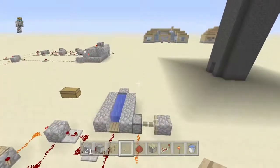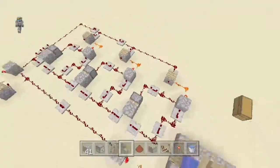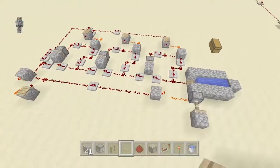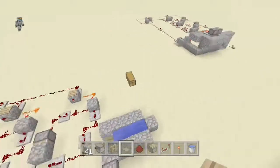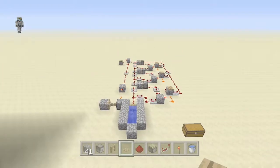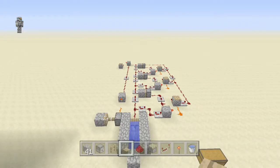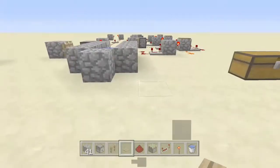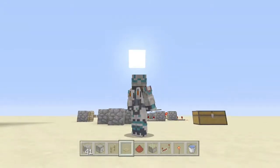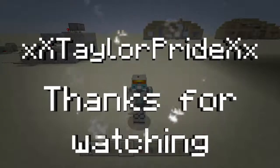Once you get down just the very first part — how to place the piston and continue the circuit — it's the same circuit just copied over and over again. It's pretty simple. I know there are more compact ways using a comparator, but I made this before comparators were in the game. That's all for this episode, thanks for watching, and I'll see you guys in the next one.